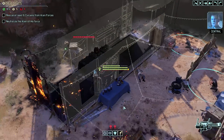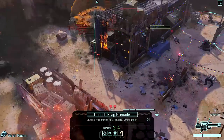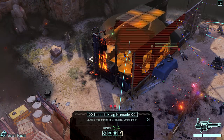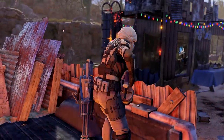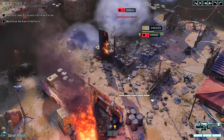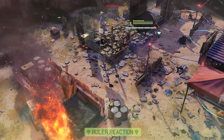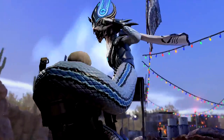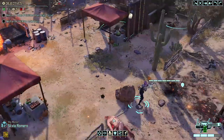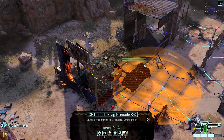At some point you're going to be offered a chance to scan for what they call a triangulated position, and Bradford will offer to lead the team on a mission. That mission location will be marked on your global map and it will never expire — you can wait as long as you like before going. Avoid it until you've upgraded your entire squad's weapons to magnetic level and bought the second tier of armor as well. Try to get Dragon Rounds and Plasma Grenades at a minimum from the Proving Grounds. You want to go in loaded for bear.